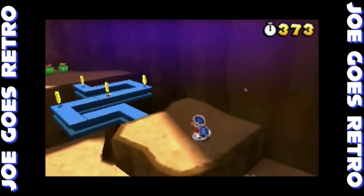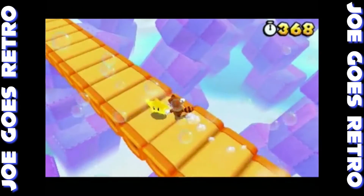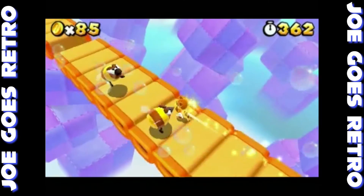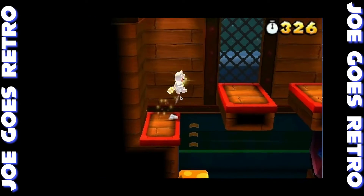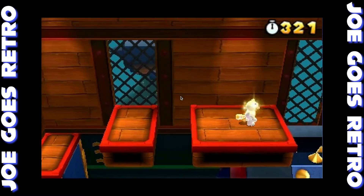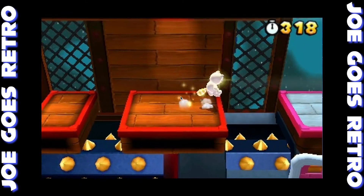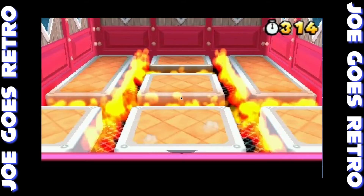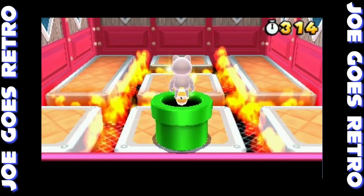Thankfully the game is ridiculously generous with the amount of extra lives given. Also, if you lose too many lives in a stage, you get the option to pick up a white Tanooki suit, rendering you invincible for the duration of the stage. It's a fairly nice touch, especially since it's a completely optional pickup.